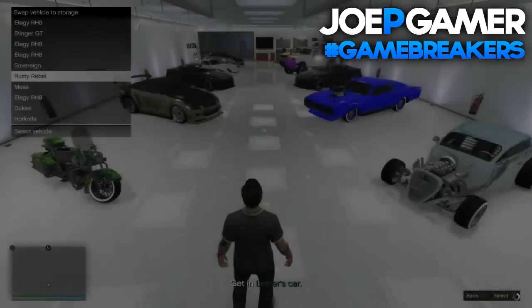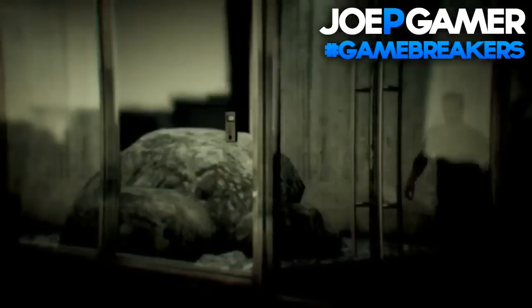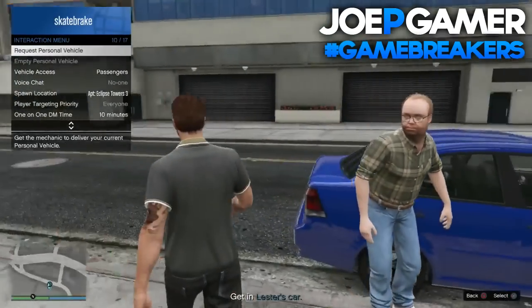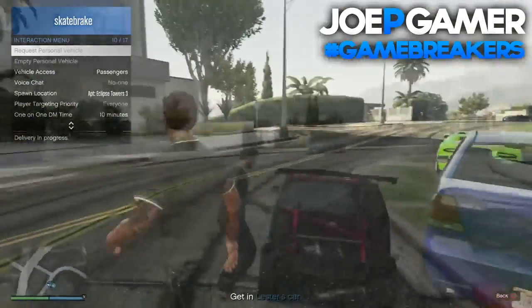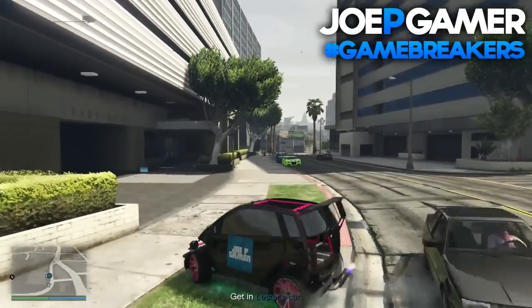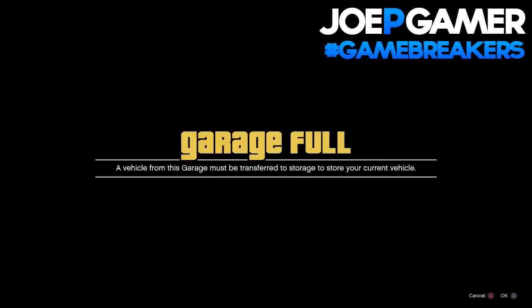When you've done that, tell your friend to kill himself. Then basically restart the actual heist, like you can see. When you come back in, you'll notice that your Panto is not there. So bring up your interaction menu and go to 'request personal vehicle,' like you can see. Then get into your Panto and drive it back into the original garage that your Panto was in. What it should do is basically teleport you inside the other garage where you can replace the other cars and where the other Panto is.